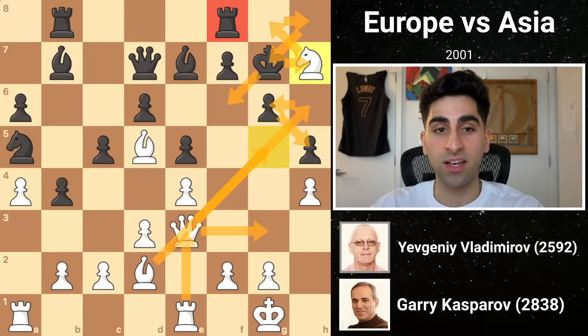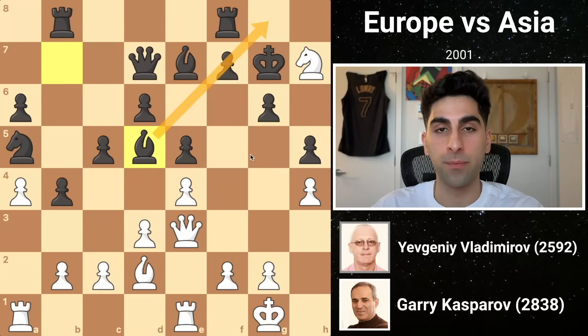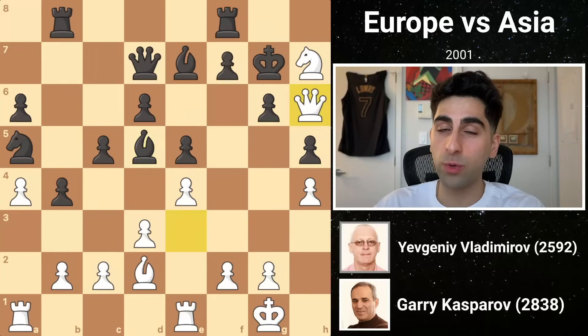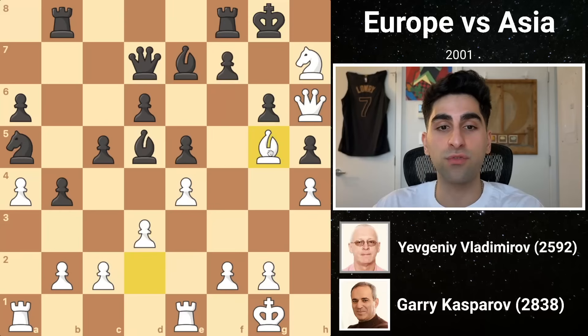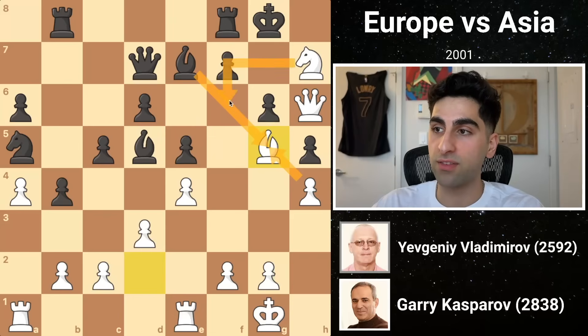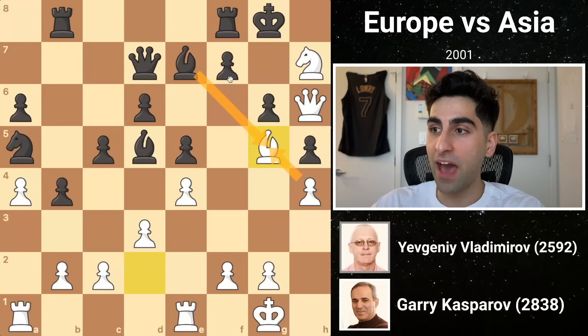Black doesn't take the knight, instead capturing the bishop on d5 to eliminate any tactics with the pin on the pawn. Kasparov ignores the capture, swooping the queen onto h6 with check. The king going to h8 would result in knight f6 discovered checkmate. So the king drops to g8. Then white places the bishop on g5, coordinating with the knight on f6, and this is a very serious problem for black. Black's best choice would be capturing the bishop, and once the pawn would recapture, knight f6 would be a checkmate threat. So black would have to play f5 to allow the rook to defend the f6 square.